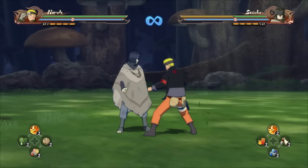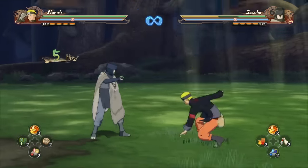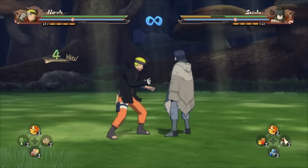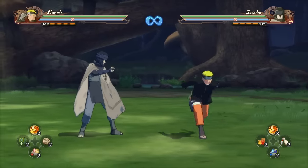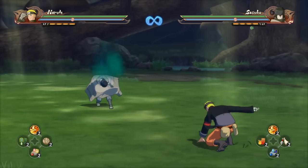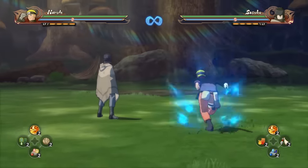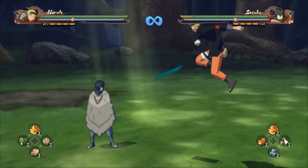What you want to do is pop a tag so you have a good distance from the character, so just in case they try to attack you, you have enough time to throw the tag out there. Even if they chakra dash you, you still have a fairly good amount of distance and you should be able to get the tag in before they can dash or attack you. If you don't use tags or items, I suggest you use those a lot — they come in handy when you're playing.